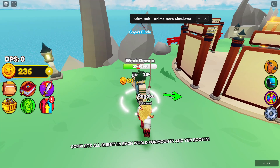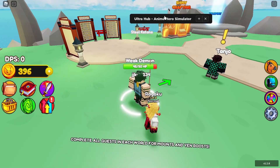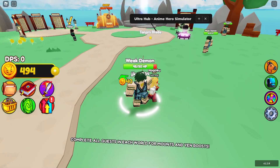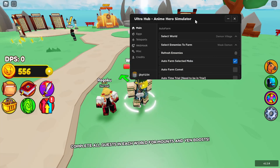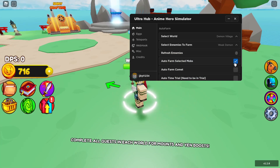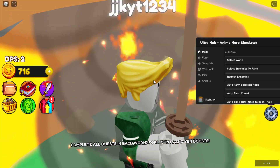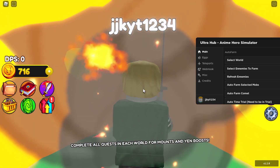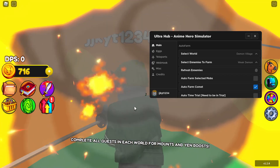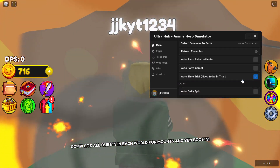Just like that it starts doing everything for you and you'll earn yen from it. I'd recommend leaving anti-AFK on or using an auto clicker so you don't get kicked for being idle. Let's also try auto farm common — as you can see that works as well, auto farming common enemies just like that.